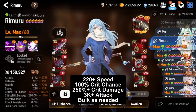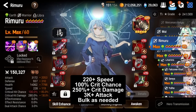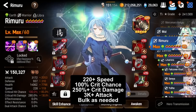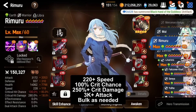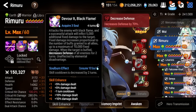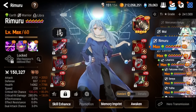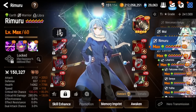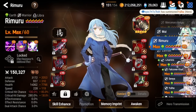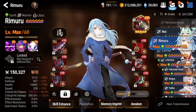For his stats on the damage build, you want to make sure he is decently fast — about 220 speed will be fine. You want 100% crit chance for sure, at least 3,000 HP, and at least 250% crit damage. Everything else can go into bulk or more damage as needed. This unit is very strong on this build with a good supporting cast — he can one-shot pretty much anything with his S3, and if you can get two of these off with his soul burn, you'll win the fight pretty easily.